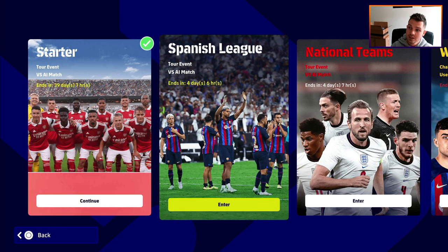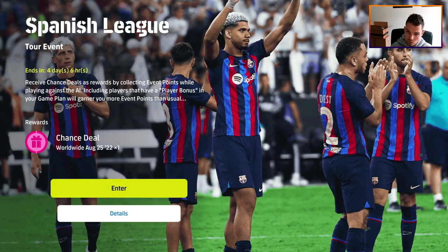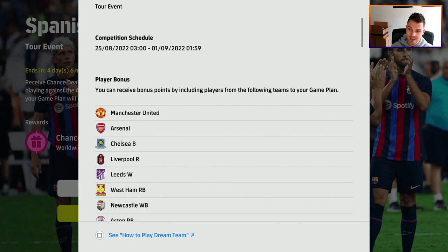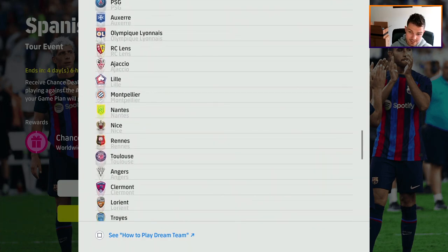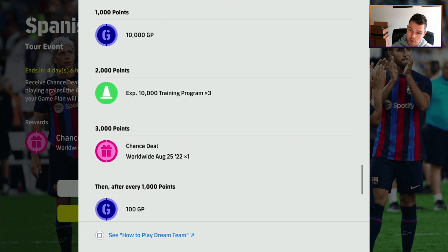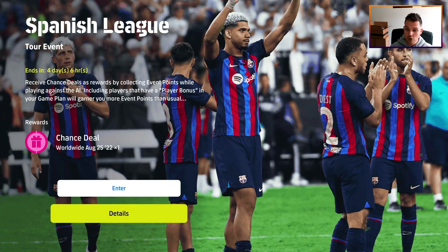With this Starter Cup we've already completed that with the five-star nominating contract, but for this one we're going to be looking at the Spanish League here. The main reward for completing this Spanish League Tour event is a chance deal for the worldwide player of the week players. If we go into details, all we need to do is collect points - we can win, lose or draw - and we also get rewards along the way. When you reach 1,000 points you get 10,000 GP, at 2,000 points you get 30,000 trainer programs, and when you amass 3,000 points you get your chance deal, which is your free spin at the free agent. So you can potentially put in 300 coins and get three spins, plus your free one - giving you four choices of those 11 players.